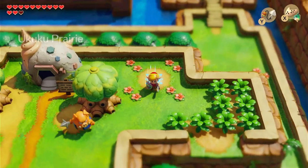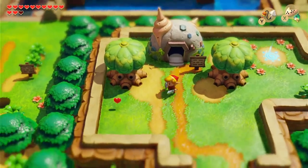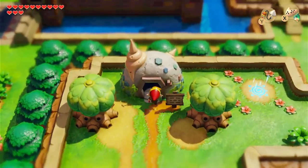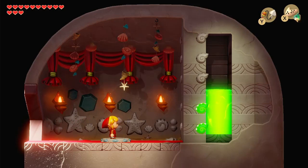I believe the treasures go 5, 10, 30, and then 40. In the Game Boy version, as soon as you get those amounts of secret seashells, go ahead immediately back over here. Because if you don't, you can miss prizes and it just becomes a big mess.